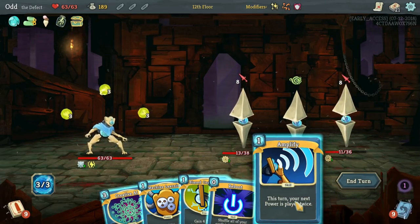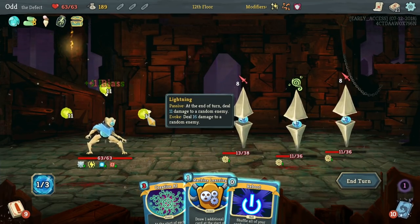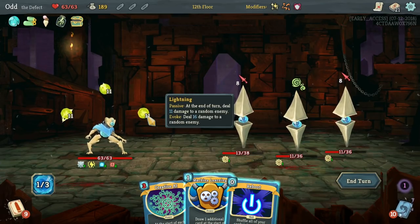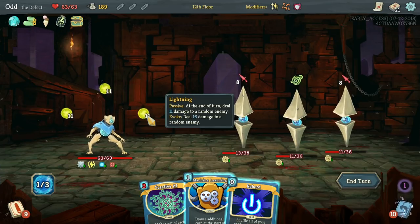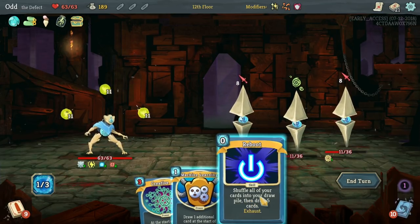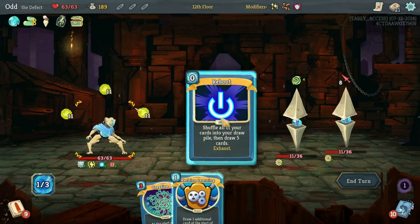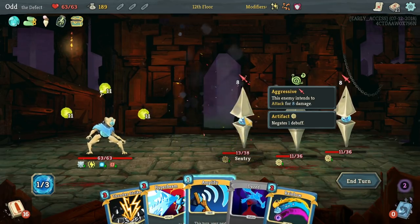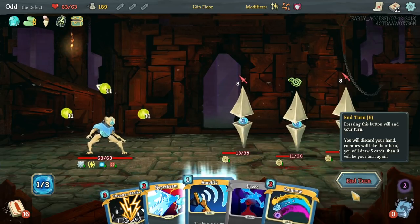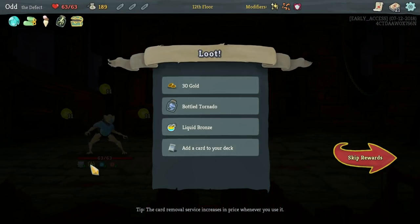I think Electrodynamics might actually be better. I'm going to bring that in. And then I'm not going to have enough to bring anything else. I'll bring in Electrodynamics and Meteor Strike, because I'm not going to be able to play this for a little bit until we at least cycle through once. Let's throw on the Plated Armor as well — we'll block all of it. And then next turn they're basically toast. If we gain four focus here they're very strong. If we were to Amplify and then Bias Cognition here — yeah, we're going to kill two of them.